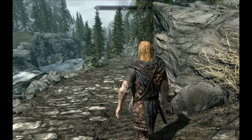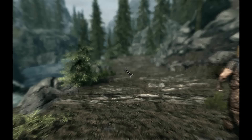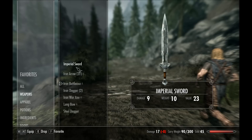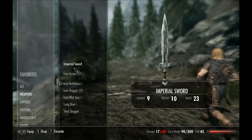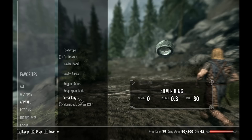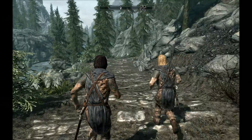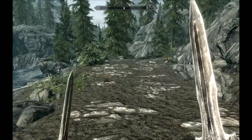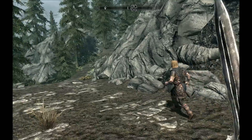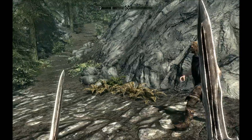Let us continue to accompany Ralof to wherever it is we're going. Let's check my inventory and see what kind of weapons and apparel would be better now. We'll go with sword in one hand and shield in the other. Ah, we don't have a shield right now. Okay, we'll go with sword in one hand and a dagger in the other hand. Let's see how that looks. Oh, that's pretty cool. And so yeah, there's our character plan.